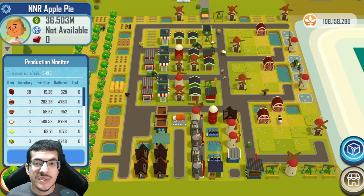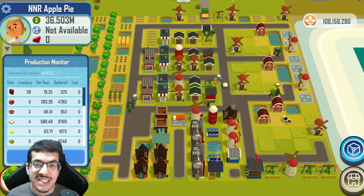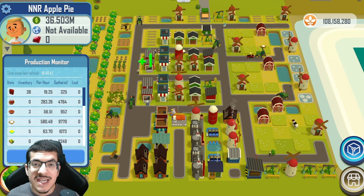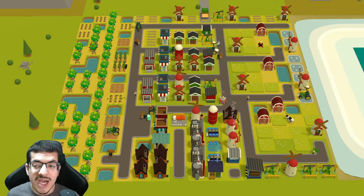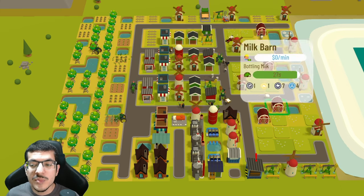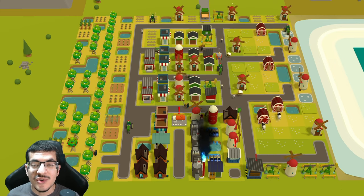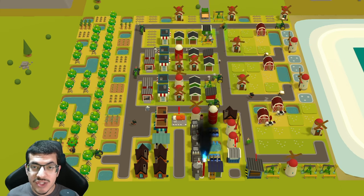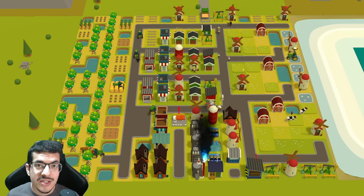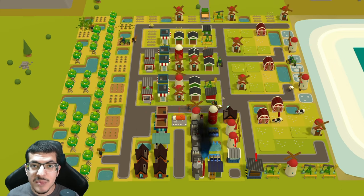This design does 56.5 apple pies per hour with a clear path to over 60, and an opportunity to reach 63.7 per hour if you can fit in another apple tree. A weed stand may be able to help with flower or milk production if you use feed mills. Miranda skins always provide a great competitive advantage here since they reduce the craft time of your apple trees and increase the movement speed of your tractors, further boosting your apple production rate.